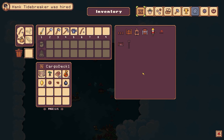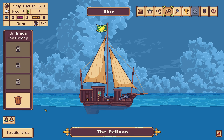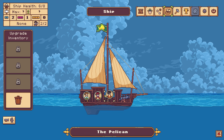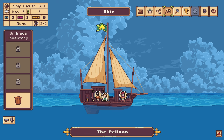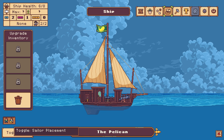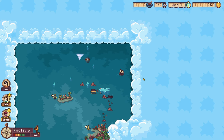Let's look at the crew. Hank Tidebreaker — he's just on board. We can assign: he's on the guns. You're going to be on the bilge. You'll be on the other gun. That's looking pretty good. Once we're in the battle, we're set.